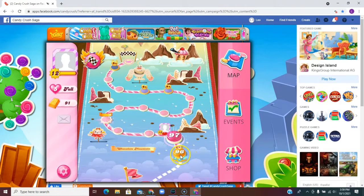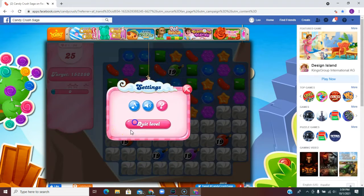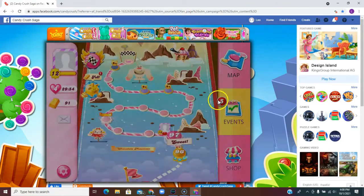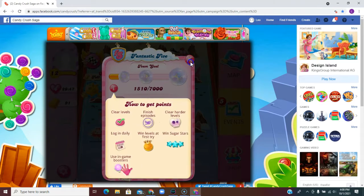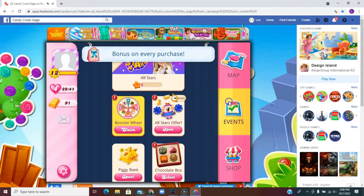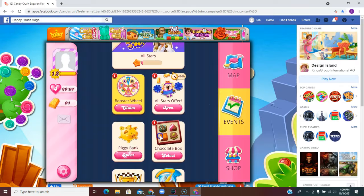Where is the chocolate box on here? I thought I had it. I'm actually going to play this over — sometimes when I exit and enter, it gives me all of my events. There we go. So many ads here. Okay, now I have it. Look, now I have that chocolate box.